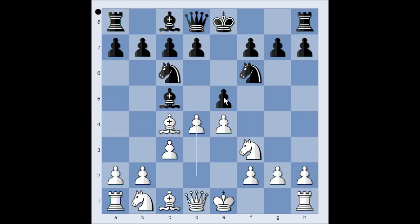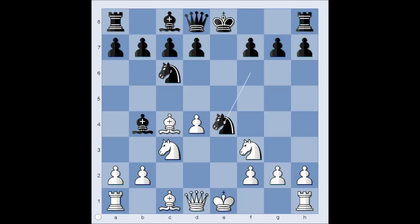d4, e takes on d4, c takes on d4. Bb4 check, Nc3, Nxe4.